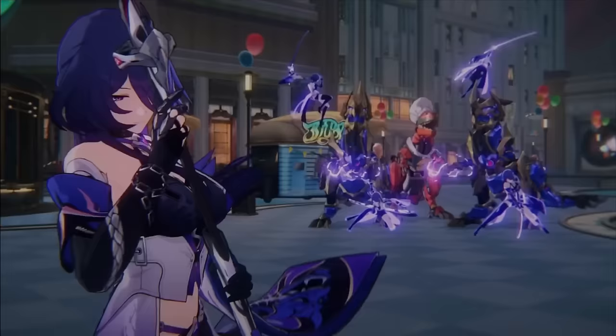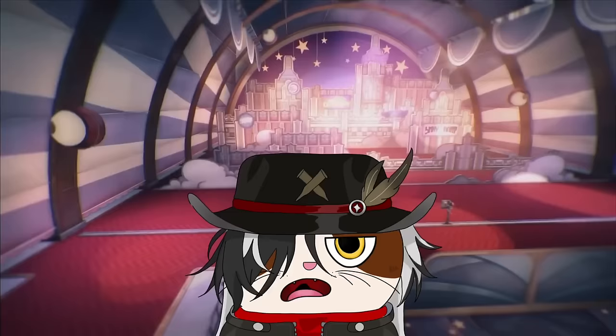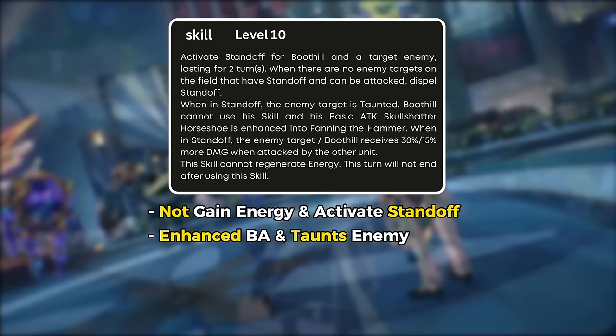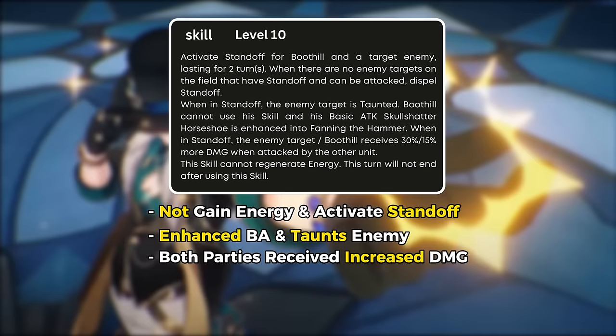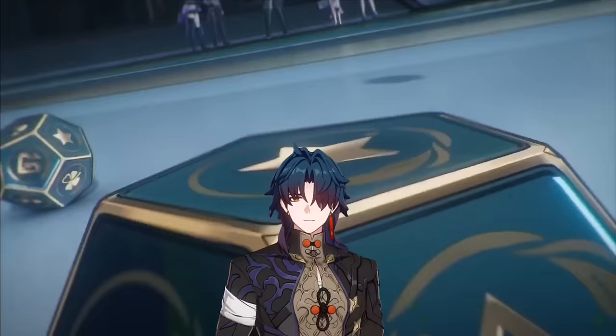The main damage output of Boothill comes from his basic attacks. However, to strengthen his basic attacks, it is necessary to understand the function of his skill first. When using his skill, Boothill will not gain energy and will challenge one enemy to a duel, activating standoff. In this mode, Boothill's basic attacks are enhanced and he taunts the enemy to attack him. During this standoff, both parties will receive increased damage — 15% for Boothill and 30% for the enemy at talent level 10. Using this skill does not end Boothill's turn, so it's similar to Blade's mechanics.